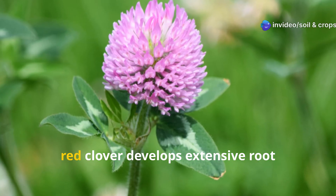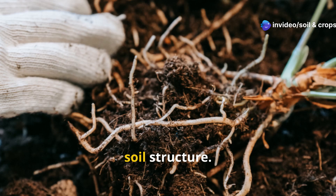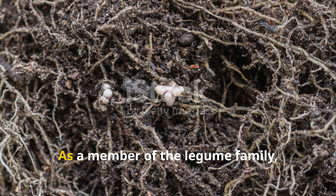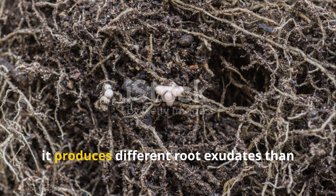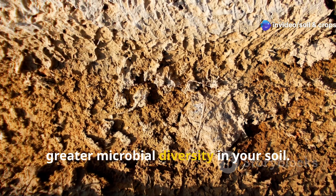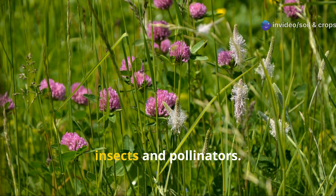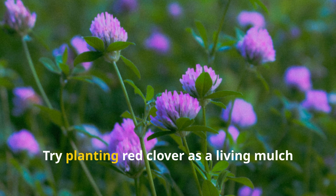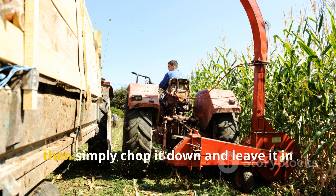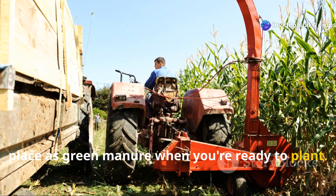Beyond nitrogen fixation, red clover develops extensive root systems that prevent erosion and improve soil structure. As a member of the legume family, it produces different root exudates than your typical garden vegetables, encouraging greater microbial diversity in your soil. The flowers also attract beneficial insects and pollinators. Try planting red clover as a living mulch between rows or as a cover crop during the off-season, then simply chop it down and leave it in place as green manure when you're ready to plant.